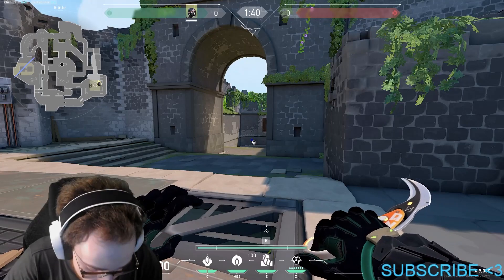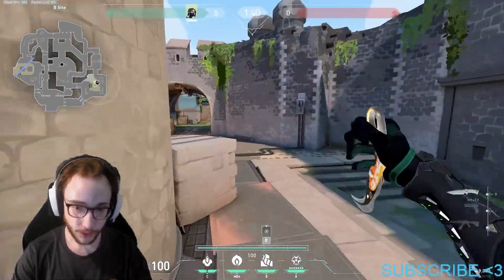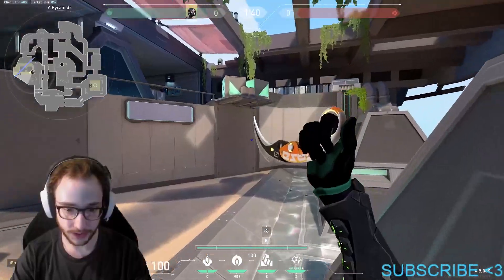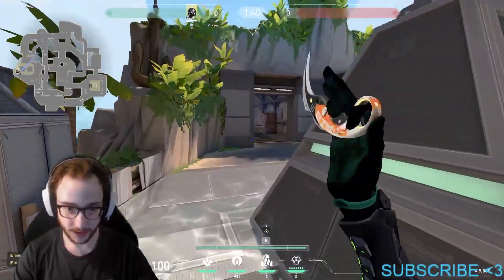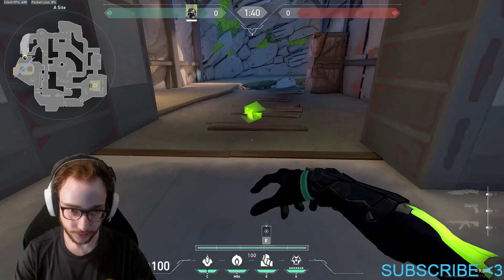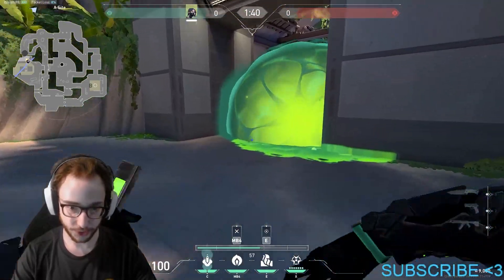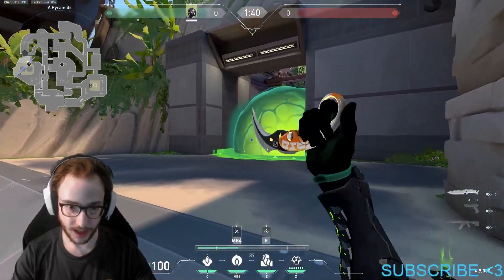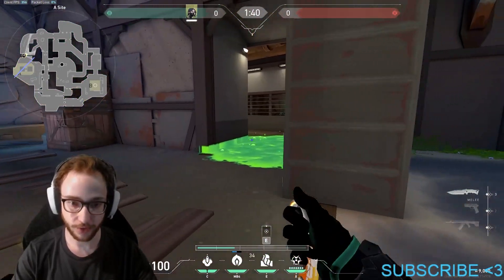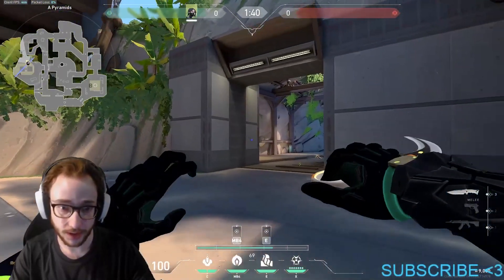Moving on to the next tip: play around your Mollies when defending or attacking sites or the spike. Back on A site, when defending — if I hear them droning I'm gonna instantly Molly to slow them down and prevent them from pushing. Keep it in the middle so they can't sneak around it. You could also Molly inside the approach if it's a Sova droning from there — smarter Sovas will drone from farther away, so just keep that in mind.